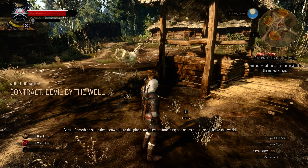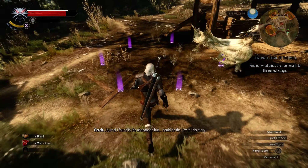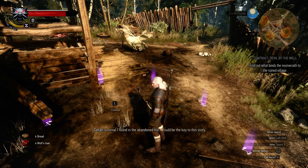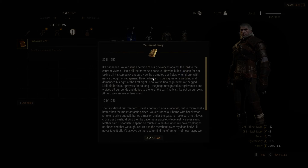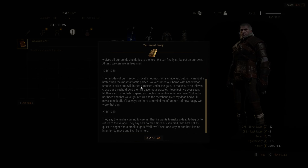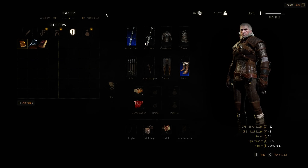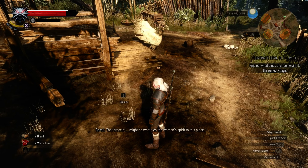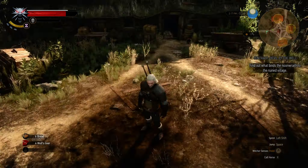Something's tied the moonwraith to this place — an object, something she needs before she'll leave this world. The journal I found in the abandoned hut could be the key to this story. So now this is telling me to read the diary that I found. That bracelet might be what ties the woman's spirit to this place. Noonwraith won't stray too far from the well, so the question is — where's the bracelet?